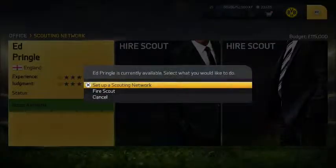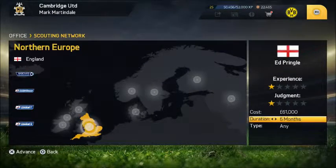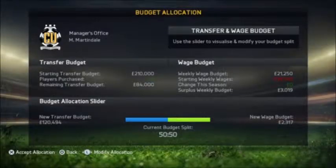We will be signing Ed Pringle — yes, Ed Pringle, what a name. He will be going to England, as that is the cheapest destination at $31,000 over a three-month period. That leaves our new updated transfer budget at $120,000 and a 2.3k wage.